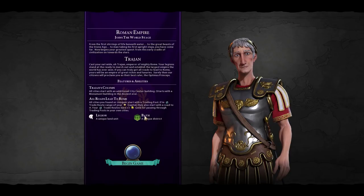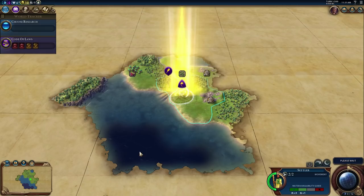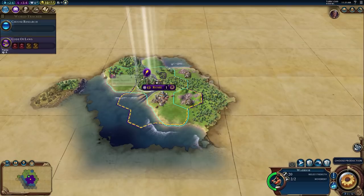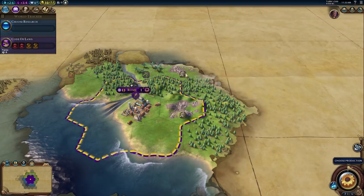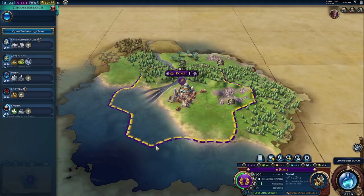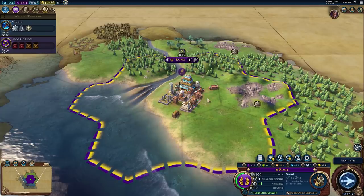We start the game — the Italy peninsula is very tiny. We'll throw it on Rome. Do we want to go south or north with our warrior? We should probably go south first just to be careful. We do have a couple of stone near us and olives as well — I don't remember seeing olives before. Let's do scout first. We did start on the coast but there are no fish here. We do have stone so we should probably grab mining. It's kind of a rough start — no food resources to actually grow our city quickly, so we'll want to throw down farms pretty quickly.